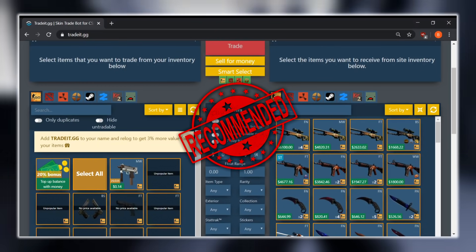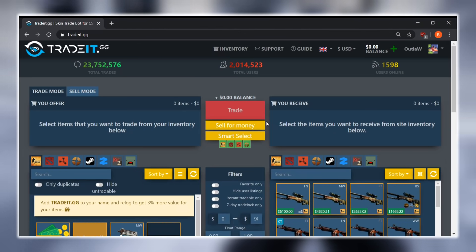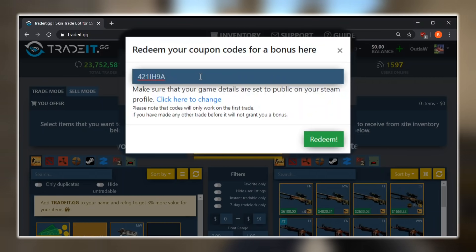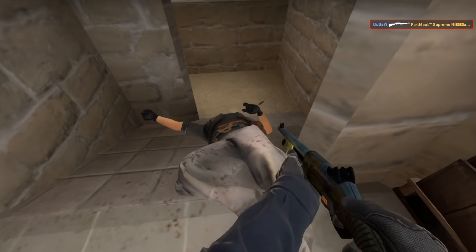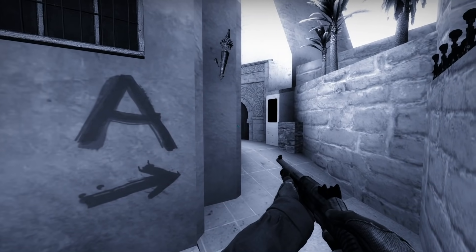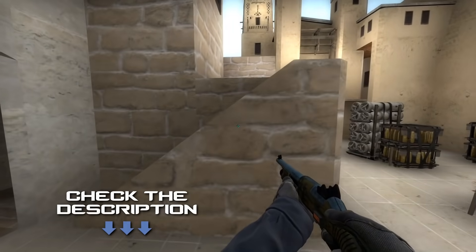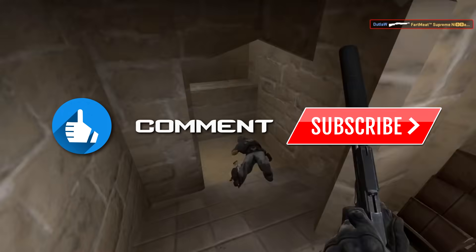I definitely recommend Tradeit.gg because they have a huge stock of items, only a 2% commission fee, and I have a bonus code — 421IH9A — for you guys to use. That's why it makes my number one spot. Thank you all so much for watching my top 5 countdown on the best CSGO trading sites. I hope you find some sites you like and use the bonus codes. I'll have all the links in the description. Also check out Farm Skins, Hellcase, and CSGO Empire for free skins to top up your inventory. Like, comment, and subscribe for more gaming content — peace out!